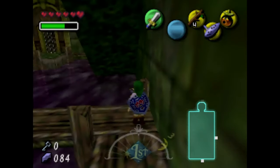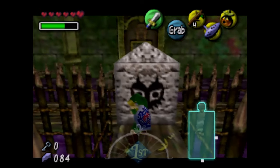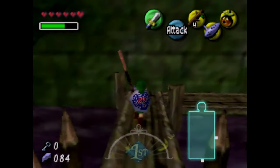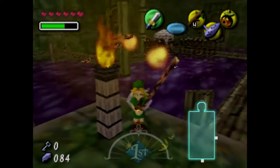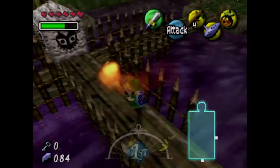We can just get them from the Deku bottle in the room before. This room is much easier if you have the bunny hood, but we don't have that yet. We will get the bunny hood eventually, but I always do Woodfall before I get the bunny hood.